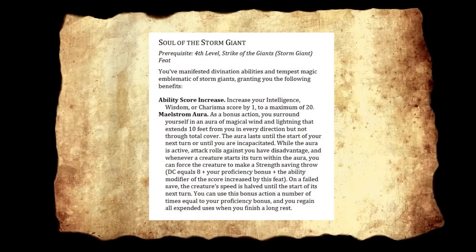Soul of the Storm Giant — prerequisite fourth level, Strike of the Giants with Storm. You've manifested divination abilities and Tempest Magic emblematic of Storm Giants. It's a half feat — increase Wisdom, Intelligence, or Charisma. Maelstrom Aura: as a bonus action, you surround yourself in an aura of magical wind and lightning extending 10 feet from you in every direction but not through total cover. The aura lasts until the start of your next turn or until you're incapacitated. While active, attack rolls against you have disadvantage, and whenever a creature starts its turn in the aura you can force a Strength saving throw — on a fail, its speed is halved until the start of its next turn. They specifically avoided combining this with damage, or it would be a must-take for the Tempest Cleric.